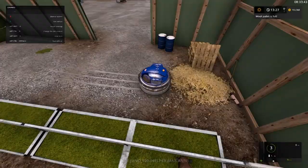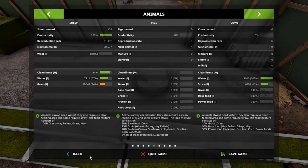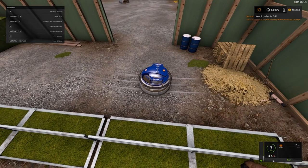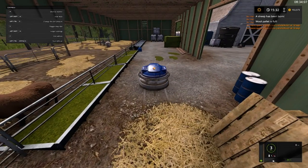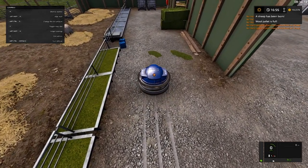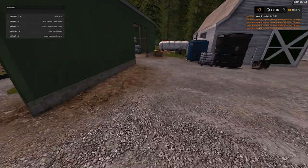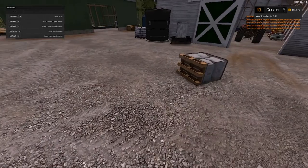I'm going to hop back in this guy because the only thing we got to worry about is our sheep, and we got the grass bale sitting right there. We're going to go ahead and fast forward time again. The sheep has been born, wool pallet is full — but there's no wool pallet sitting there, no more space to place new pallets. A wool pallet should have been placed.